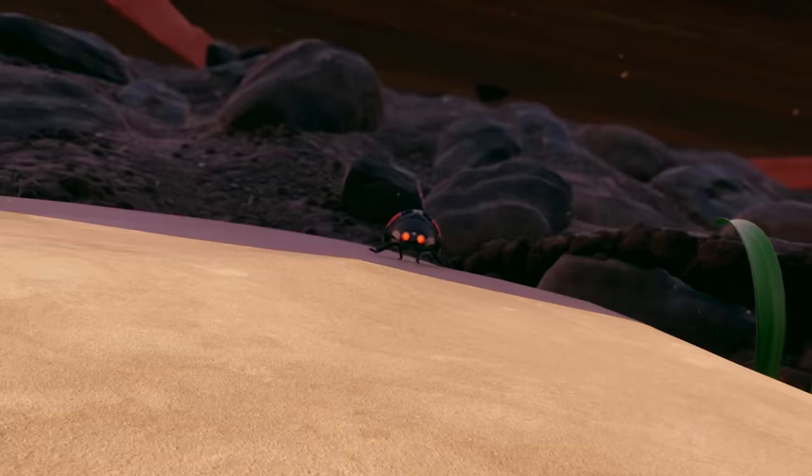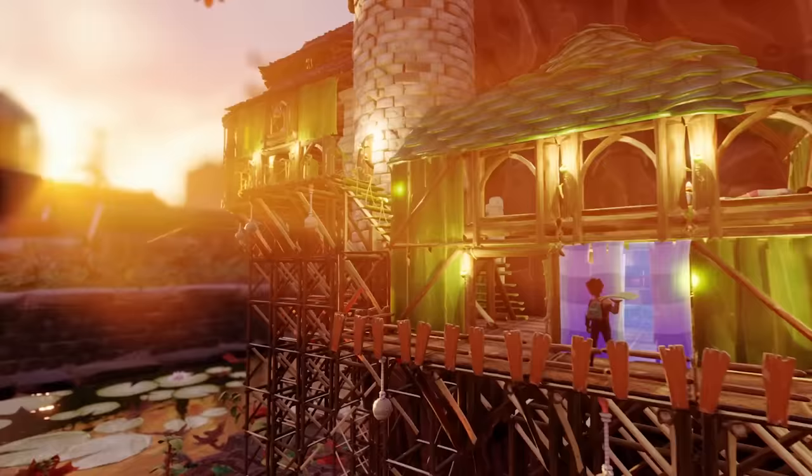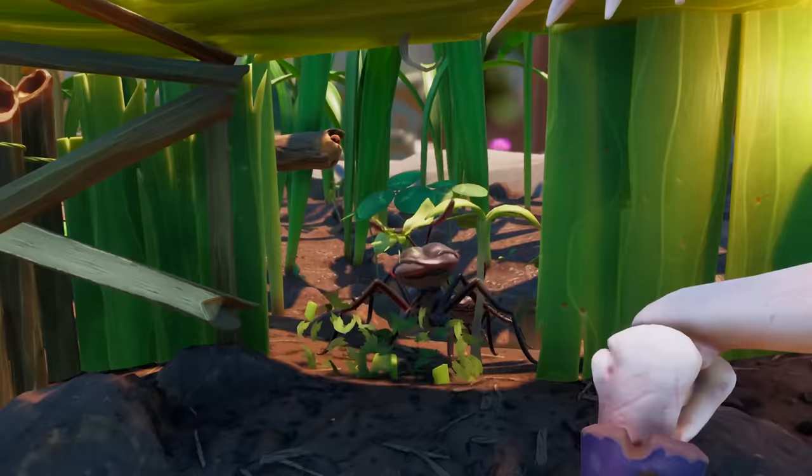The great thing about Grounded is that it gives you a huge sandbox of a world to play in — including an actual box of sand. There's no right or wrong way to go about things, but by following these hints during your first 10 days, you should find yourself in a very nice position to go out and take on even the creepiest of crawlies.